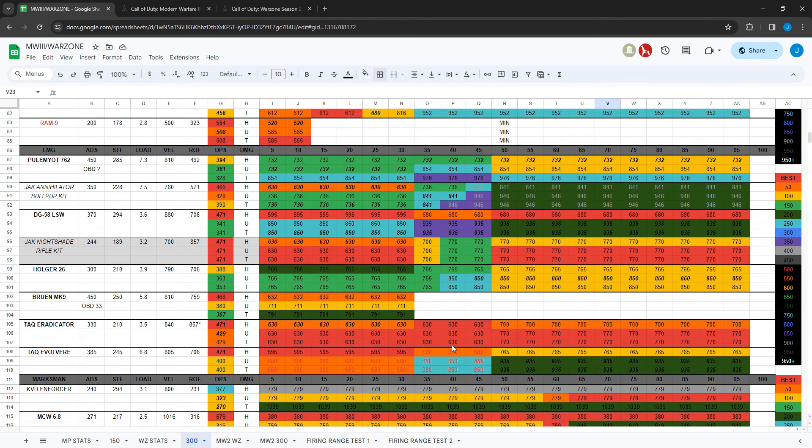For LMGs, they nerfed the Jack Annihilator bullpup kit. It's now 100+ milliseconds slower at 40-plus meters — used to be around 736 and 841, now it's considerably slower at those ranges. It wasn't the best at long range anyway, but now it's even worse there. Still pretty good but starting to fall off.